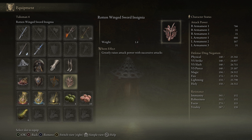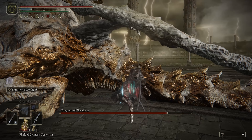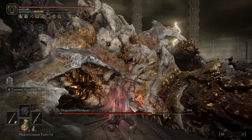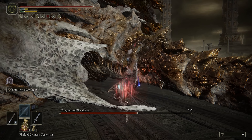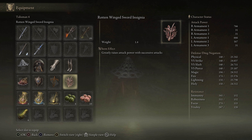Last but not least, the Rotten Winged Sword Insignia greatly raises attack power with successive attacks. We have two katanas we're going to be spamming, and when an enemy is staggered, instead of going for criticals I just use both katanas to do a lot more damage and proc frostbite, so the Rotten Winged Sword Insignia is there to give us more attack damage.